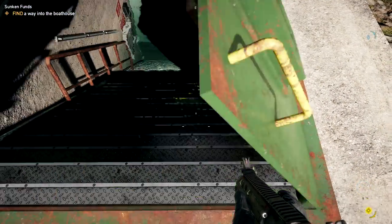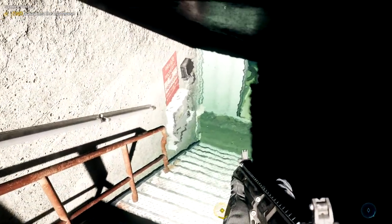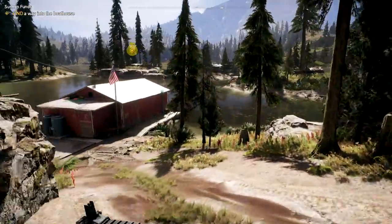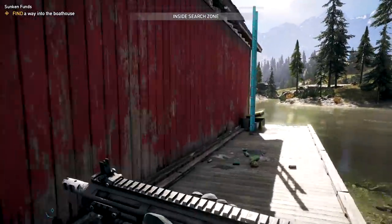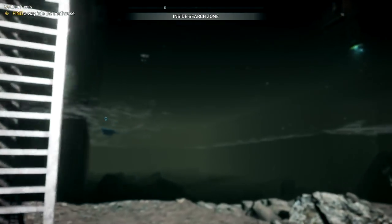Welcome back to another video. I'm going to show you how to drain the water from the bunker — this is the Sunken Funds quest. In order to drain it, you have to turn on the power, which is located inside the boathouse. The door is locked, but it's very simple.